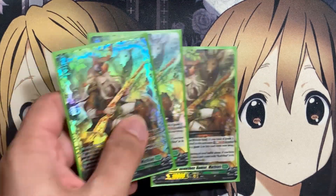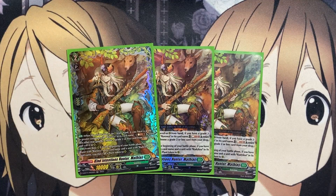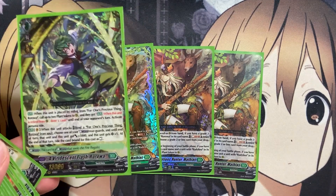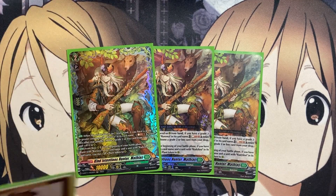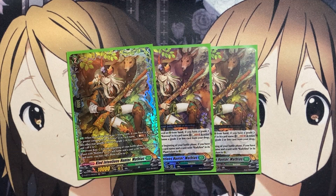For the new Grade 2, we're running three copies of Kind Intentions Hunter Matthias. When placed on rear guard from hand, if you have a Grade 3 or greater Vanguard with Roroa in its card name, Soul Blast one and retire two other rear guards, then choose a Grade 2 or less card from your drop and call it to rear guard. You can retire the tokens for the main Roroa to get draws off those cards, while also setting up another Radylina and a Momoke token. From the front row rear guard, at the beginning of your battle phase, if you have a unit with Roroa and a unit with Radylina, you may call a plant token to rear guard for additional battle phase setup.